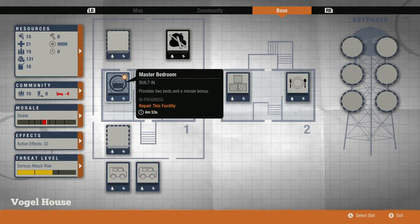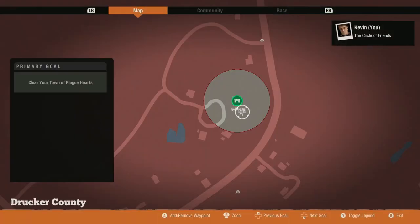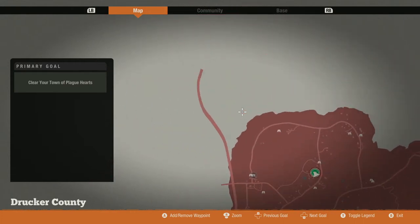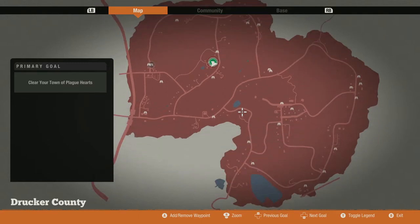We've got almost ten thousand influence points — nine thousand nine hundred and ninety-nine — so a lot to work with. All my resources carried over. We're ready to explore the map. In the next sessions we'll explore Drucker County, and I'll show you some different techniques for killing plague hearts and dealing with infestations. Thanks very much for watching — if you find this helpful, make sure you subscribe and comment below to tell me if there's anything else we should cover in State of Decay 2.